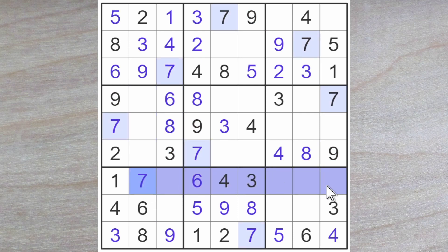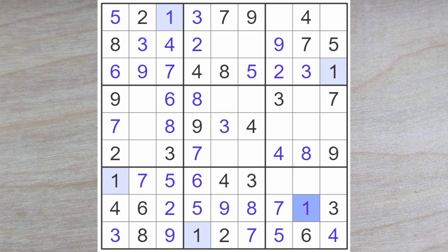Which blocks over, and we have a 7 blocking down, so a 7 goes here. Here we are now looking for a 2 and a 5. The 5 blocks over, so here is a 2 and here is a 5. This last square here has got to be a 1, of course.